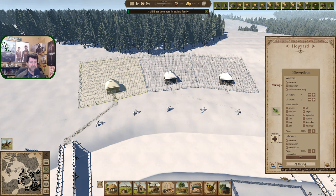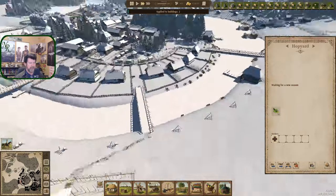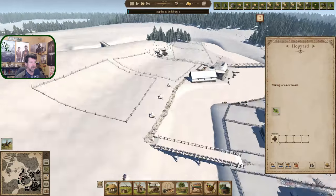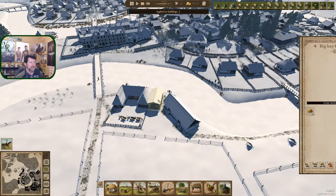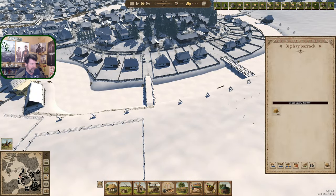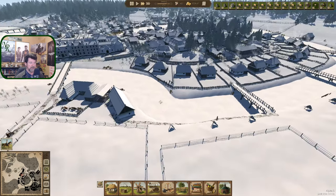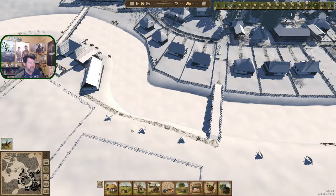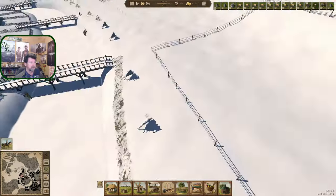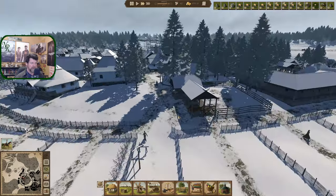I want to transfer all these settings — four in each one, just for March through September. So we get those going. We still have some hay out on the dryers, a lot over here too. It's just a matter of getting someone out here to move it. In a sense, this is all one big hay barracks — it's just sitting out here instead of in there. As far as the game goes, it works.